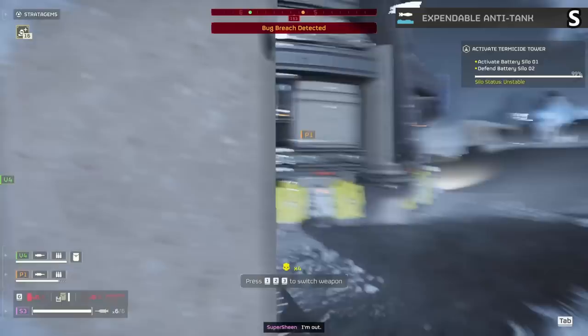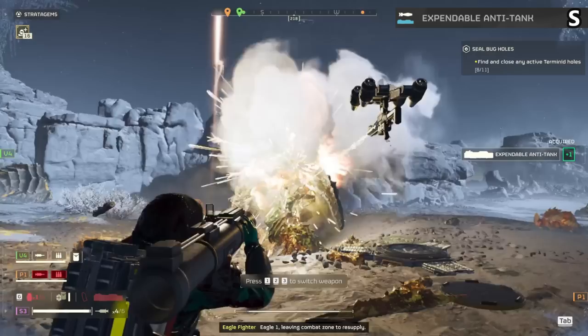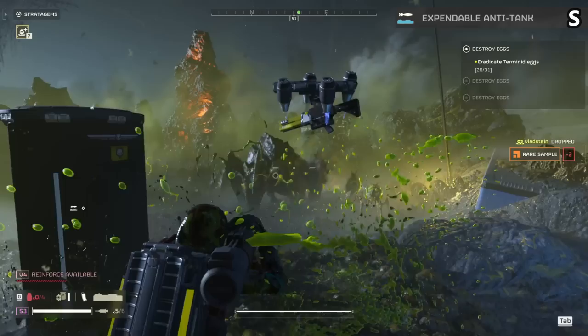The expendable anti-tank is the most S tier item in the game at the moment. You can one-shot chargers with these and since it drops two at a time with a one minute cooldown, they're always ready. Four people running them means eight rockets littering the map over and over. It's an incredible item that lets you run whatever support weapon you want, since you can drop and pick it up at any time. Really easy to fit in any loadout and while not as good against bots, it still puts in work for big targets.